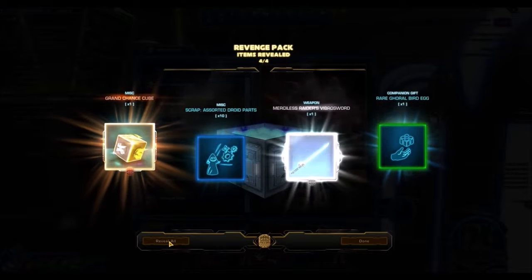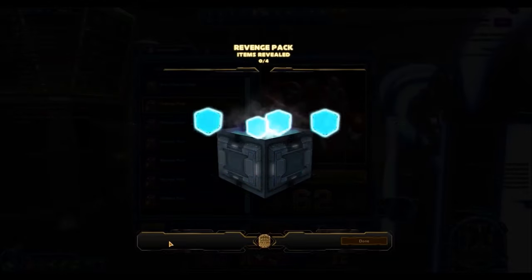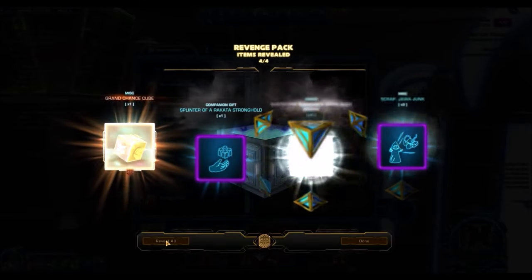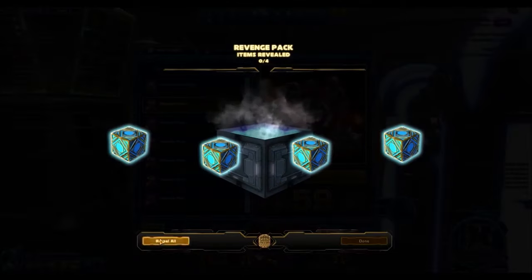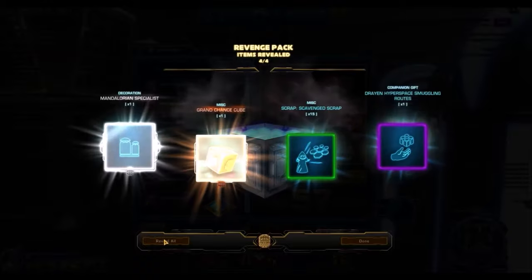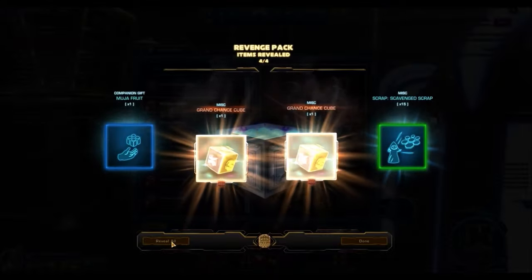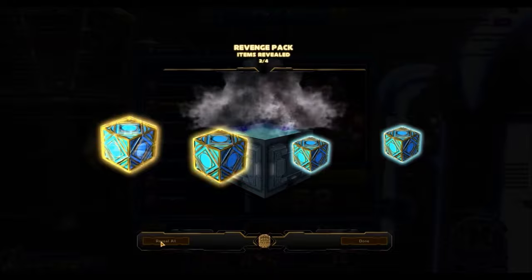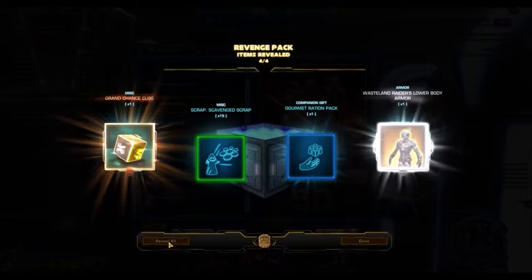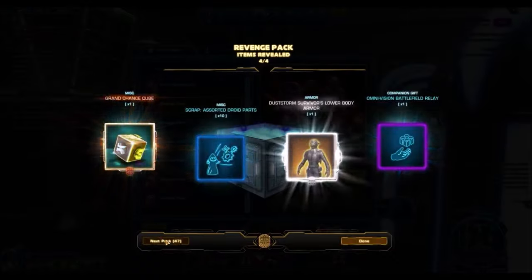If any of you are maybe thinking about getting a hypercrate for yourself, know this: it's not uncommon to open 15 or 20 hypercrates and not get a single platinum item. I guess that speaks to the fact that Bioware's RNG is kind of messed up right now. As I mentioned, not many gold items come out of these packs — you'd think after opening hundreds of packs you'd get a lot of gold items, but that's not the case. A lot of the gold items I'm getting are gold decorations that sell on the Harbinger for like 400–500k. Some of the silver decorations sell for more than the gold decorations from this pack.